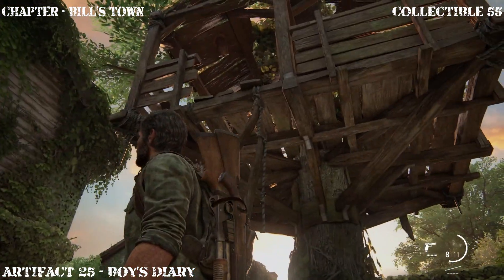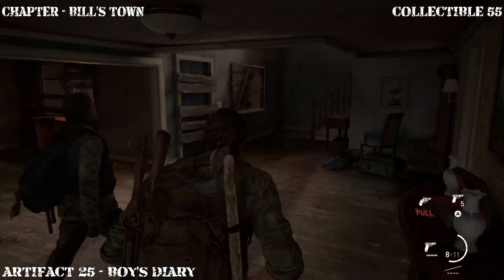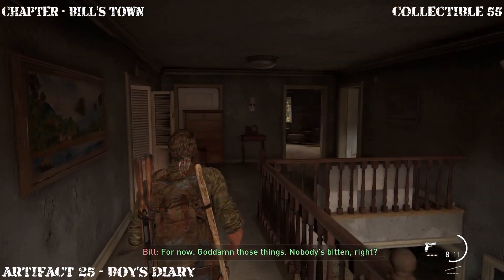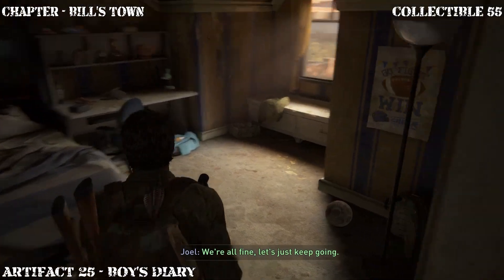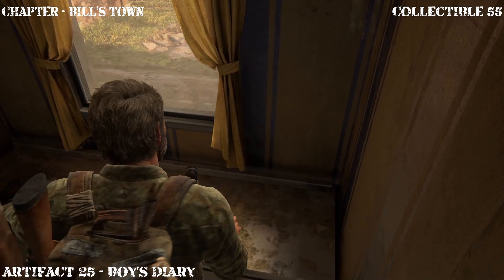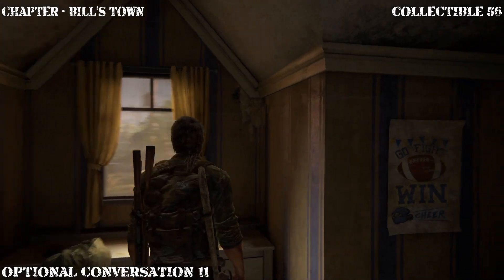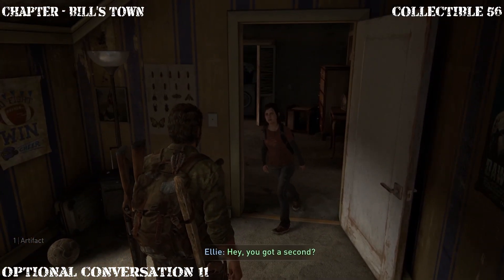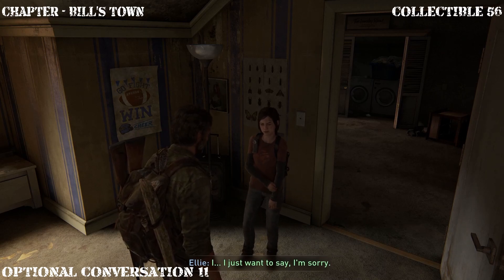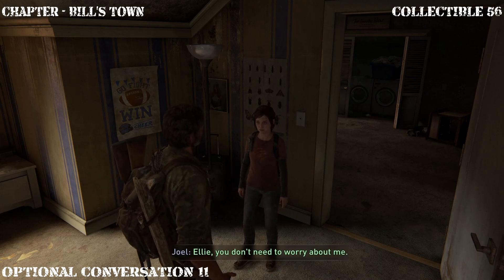Once you drop down from the tree house, go ahead and proceed into this house and let's head upstairs. The first collectible is going to be in the child's bedroom on the right — the artifact is right here, a little treasure chest. Go ahead and pick it up. Immediately following this, Ellie is going to come into the room and that's going to trigger an optional conversation — hit triangle. Yeah, I just want to say I'm sorry about Tess. That's it, I won't bring it up again. You don't need to worry about me. We should go check on Bill.